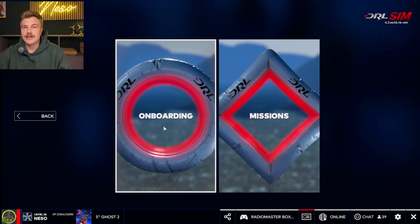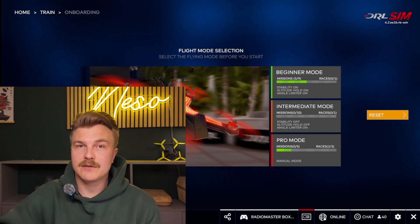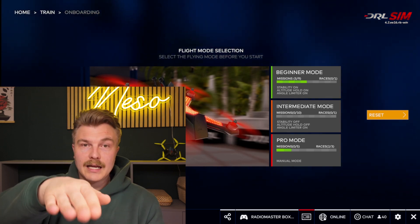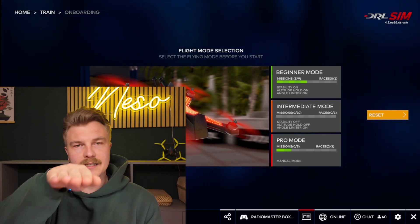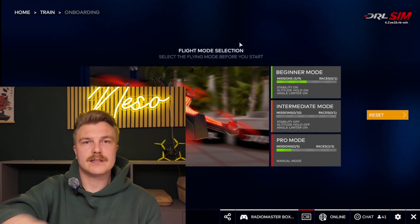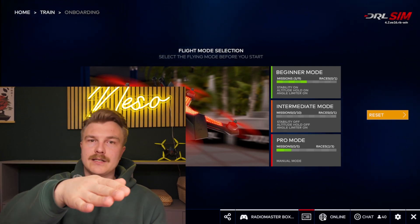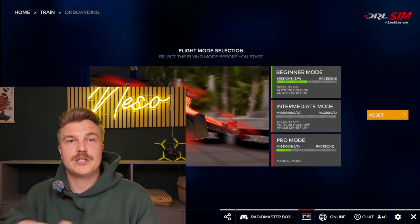The first thing you are going to learn today is the flight mode. There are three different flight modes available. The beginner mode means the drone is always trying to auto-level back to the middle position, with an angle limiter on and altitude hold on. The intermediate mode has stability off and altitude hold off, but the angle limiter is on - so you can move it in all directions and it will not stop you. The third one is pro mode, called acro - the fully manual mode where you have full control and the flight controller is not pushing your drone into any direction.